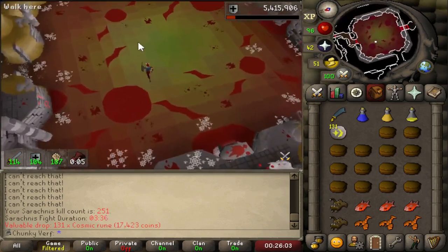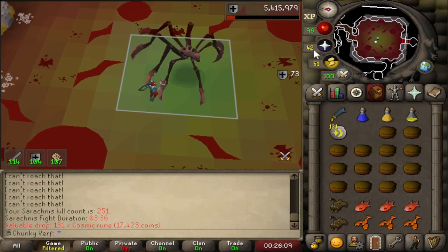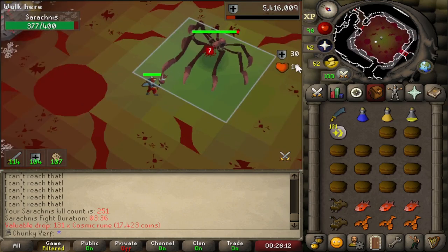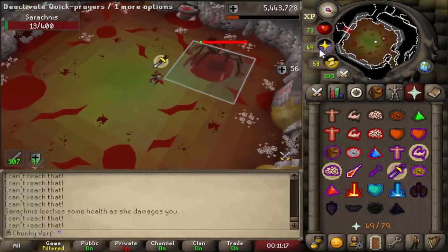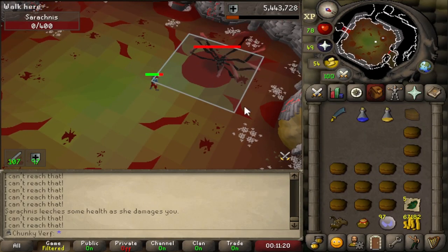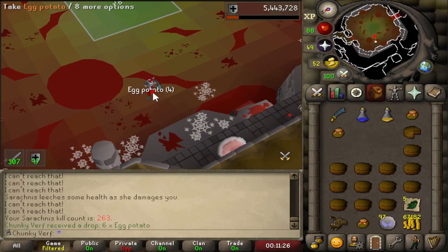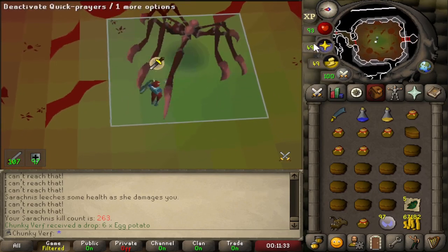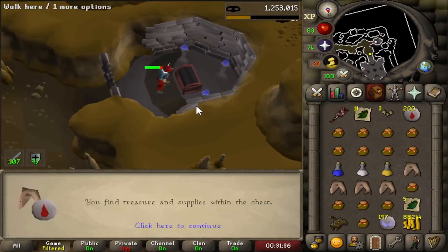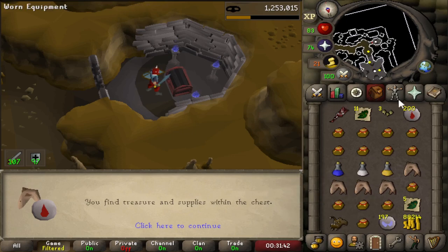Do I stay in the room? That was three and a half minutes - I think I can do two kills per restoring my prayer. There are two ways to speed up my Serachnus trips: one is getting the egg potato drop, which extends the trip because I get extra food. The second way is getting grubby keys - if I get a grubby key I'll open the chest while I'm still here. The chest usually gives eight pieces of food and very often a super combat potion set, which I can also use to speed up the kills. So egg potato drops and grubby keys are amazing for getting more kills per hour.